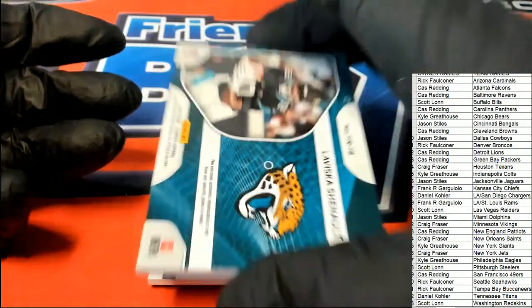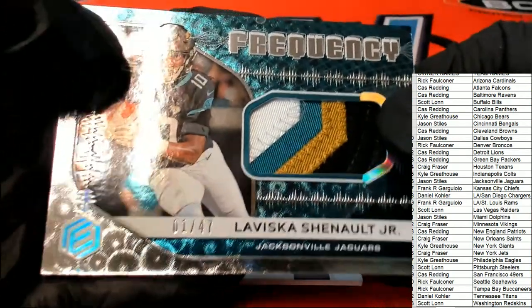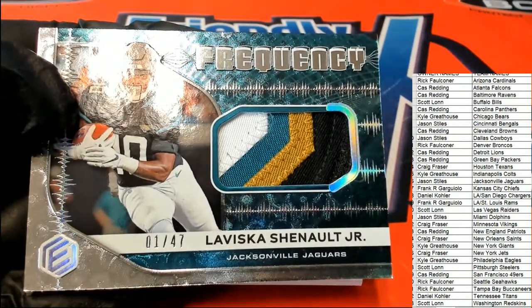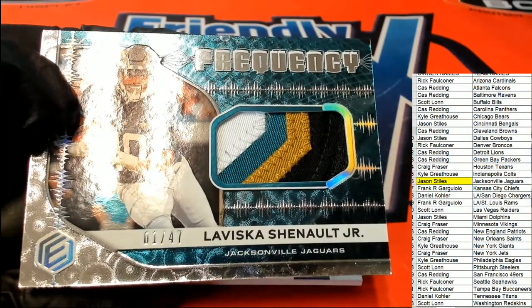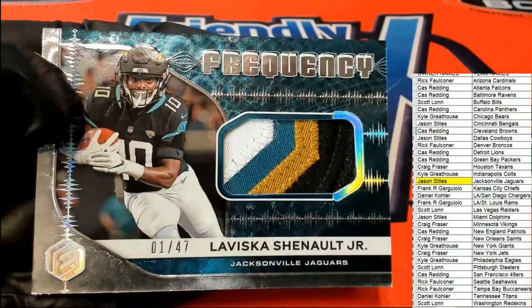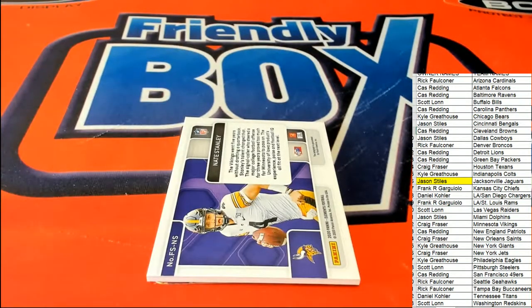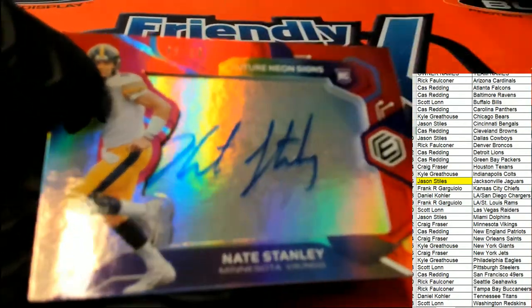Jacksonville Jaguars — rookie patch frequency. Jacksonville is pulling a little something something. Jason S has Minnesota Vikings — Nate Stanley, 25 of 50. Nice hit for the Vikings owner!